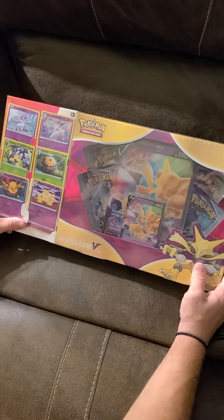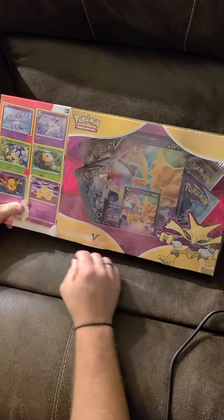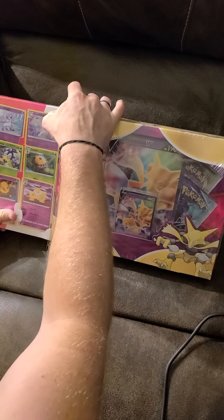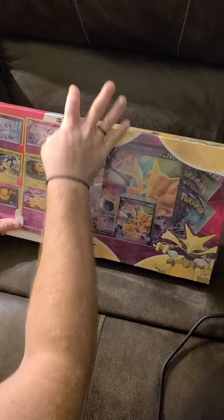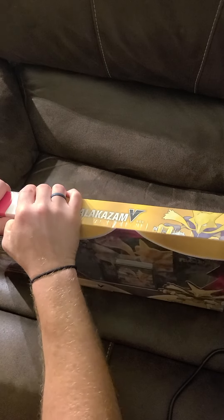Weeeee! Alright, we're gonna do this... Open this Alakazam V Box that we ended up getting from Sam's Club. I'm glad I just cut my nails, and I don't have scissors. This is gonna be fun.